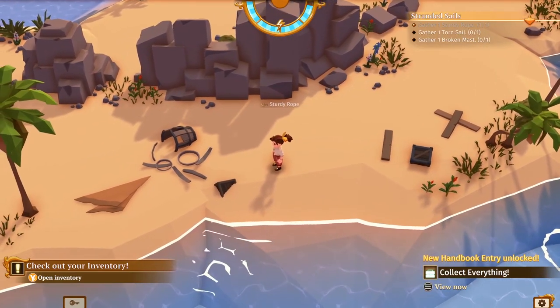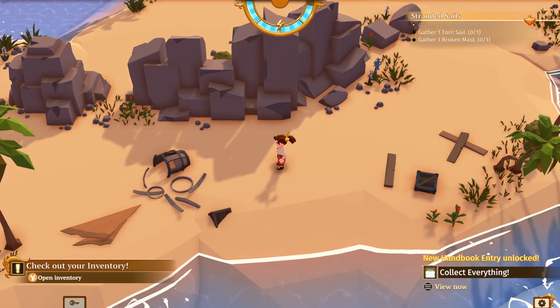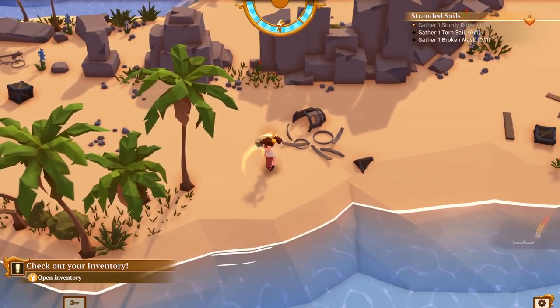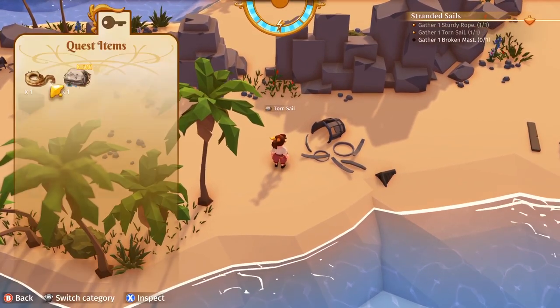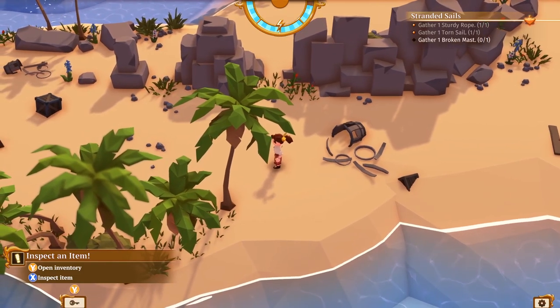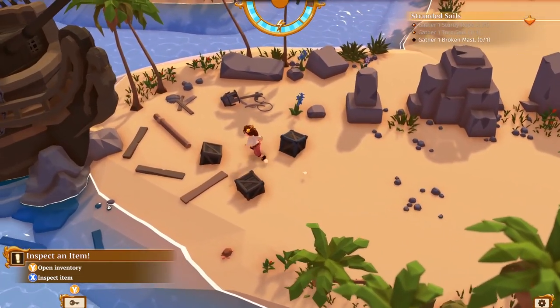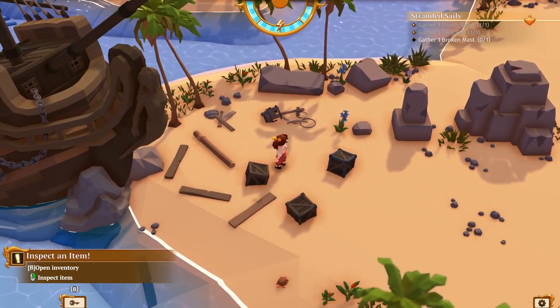Torn sail — this must be part of a ship's sail. It is still big enough to hold wind for a smaller boat or raft. We can check out our inventory if we want. I do recommend joypad — that seems to be better. Otherwise, if you use the mouse, it just flaps about the place and gets in the way.